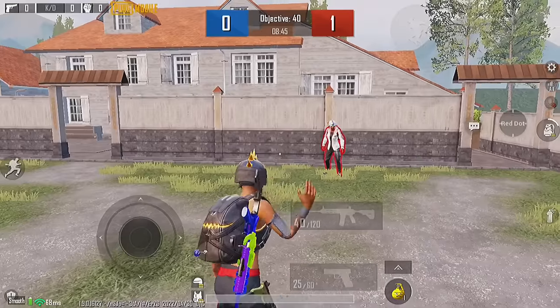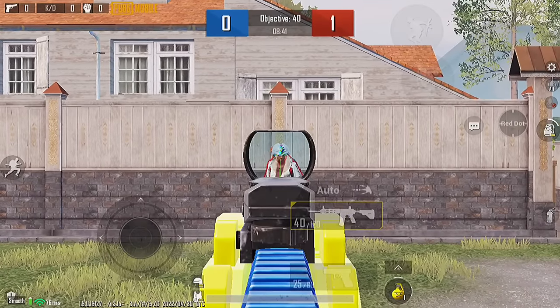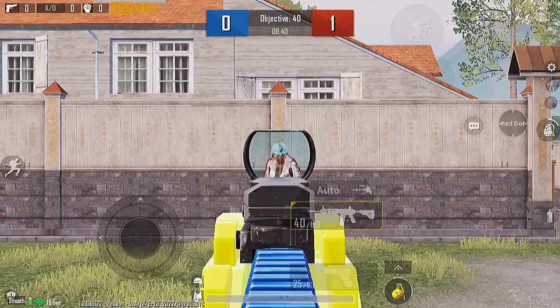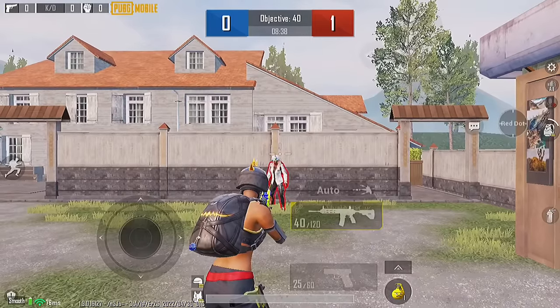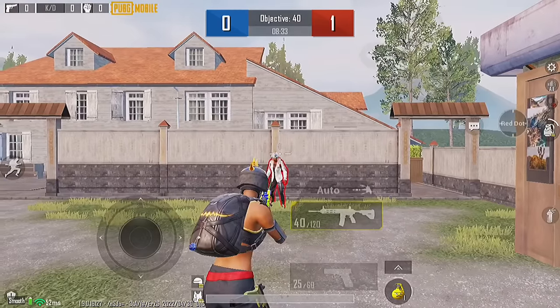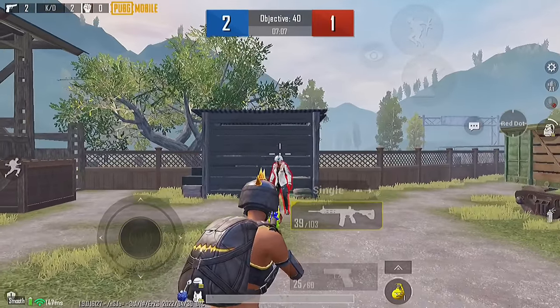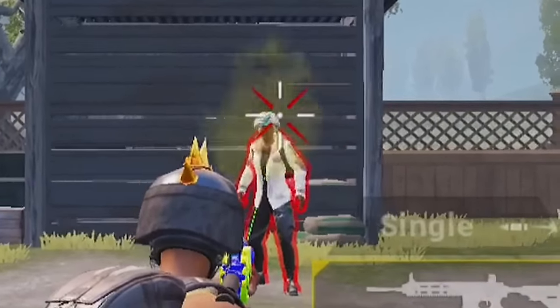But why should we do that? Let me show you. When I open the scope, my aim is on the enemies' head. When I leave the scope, my aim is on the enemies' head and a little bit on the right side. Try to keep your aim above the enemies' head and a little bit on the right side to have nice headshots.